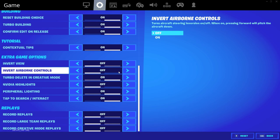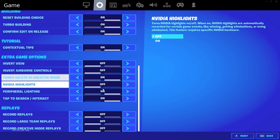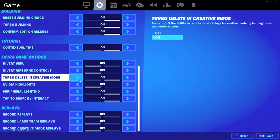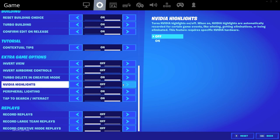Contextual tips on. Invert view off. Invert airborne controls off. Turbo delete in creative mode on. NVIDIA Highlights — I just turned this off yesterday, but I almost always have this on. It automatically captures highlights, eliminations, wins, automatically records things like that — which helps me create content for YouTube very easily, clips for Twitter and TikTok. I have it off right now because I've been tinkering with my settings doing troubleshooting for FPS drops, but I usually have it on.